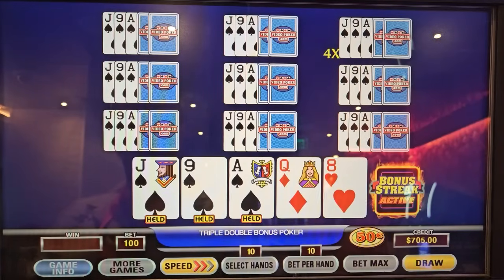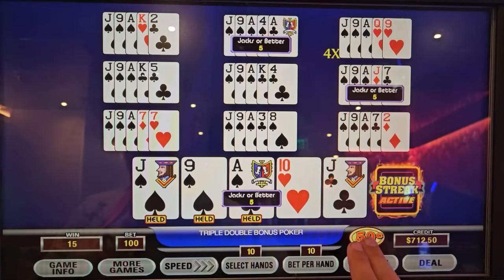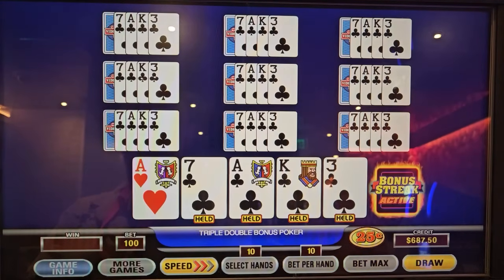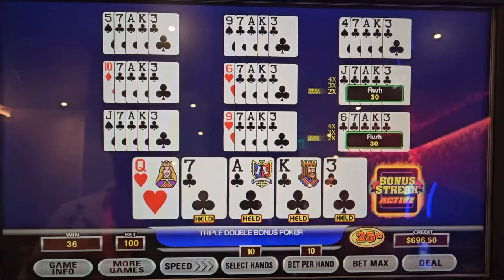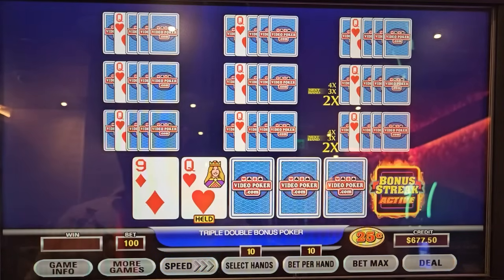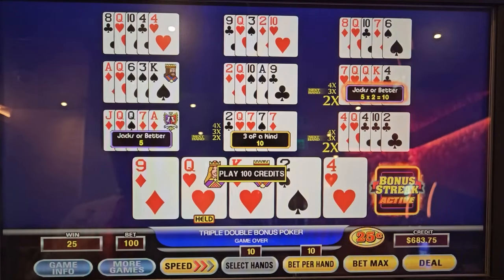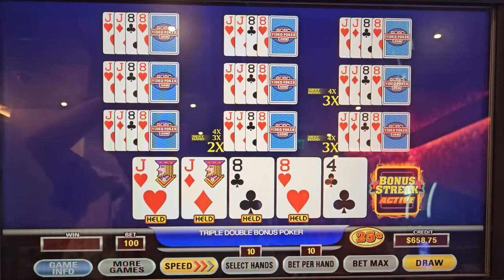My friend Travis was on break when I just hit the last two hand pays in the last video — had to tease him for that. Okay, now down to 25 cent we go, away from 50 cent. Going for the flush here. Those multipliers — see some full houses, please.